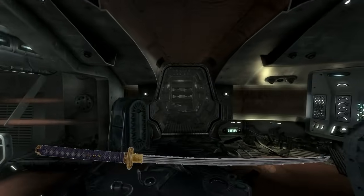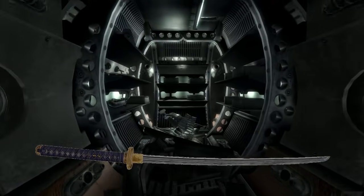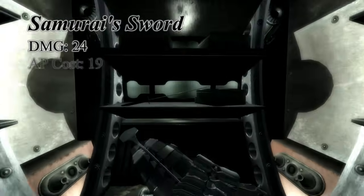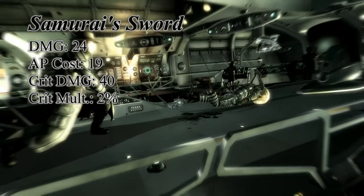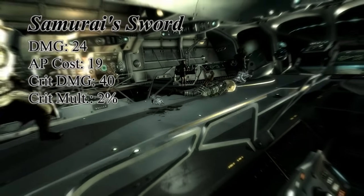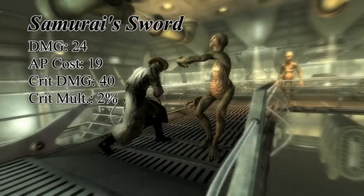After you and Sally finish your crazy venture, Sally will point you to a room full of medical supplies. This room also contains the Samurai's sword. This sword trumps most one-handed blades with a damage of 24, a crit damage of 40, and a wonderfully low AP cost for using in VATS. By its name you'll figure out that the sword belongs to Toshiro Kago, but if you give this sword to him, you may have to kill him to get it back.